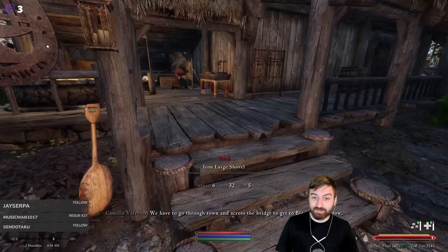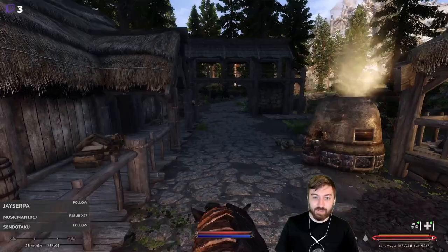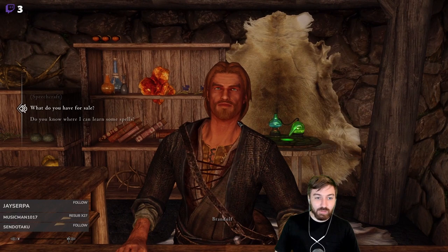We have to go through town and across the bridge to get to Bleak Falls Barrow - you can see it from here, the mountain just over the buildings. We have to stop by the Alchemist up here and then we'll be off. Such an adventure just to deliver a letter to Beth.